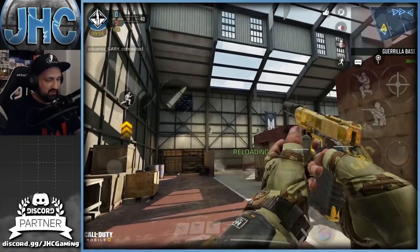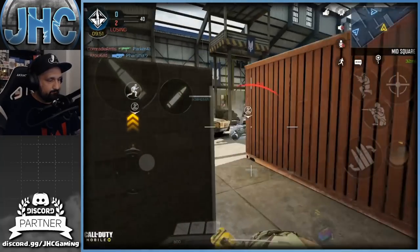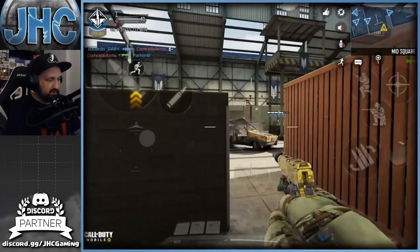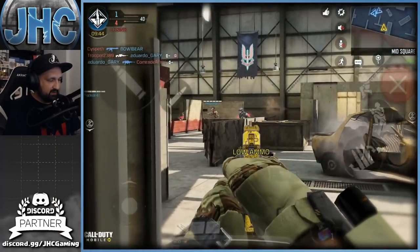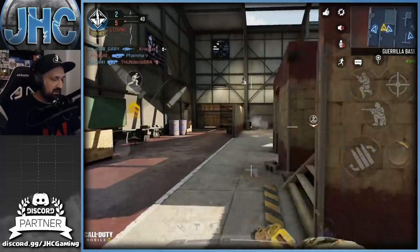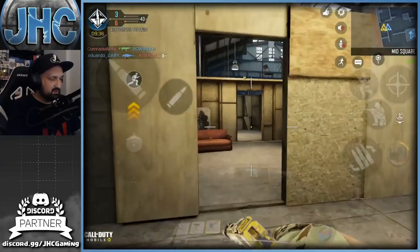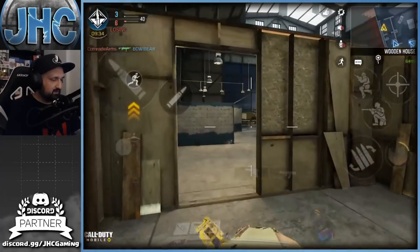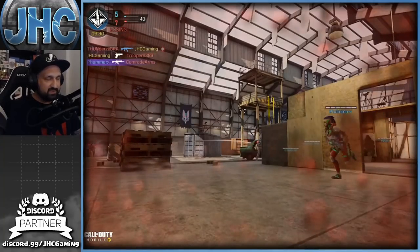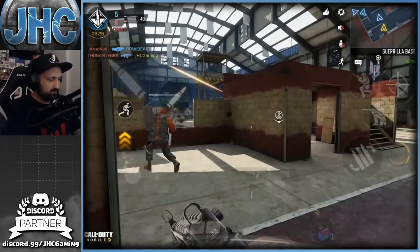This is the pistol with the gold camo - it's looking pretty shiny, a very nice skin. At long range you need to burst because it's accurate but not a sniper. At medium range if you go for headshots you're gonna get headshots, but across the map it's a bit harder.